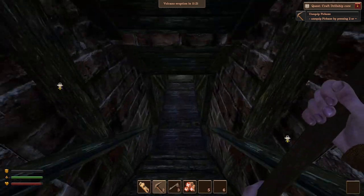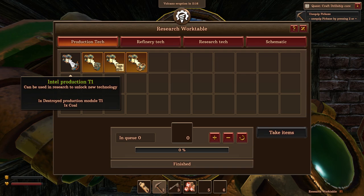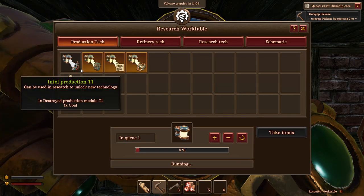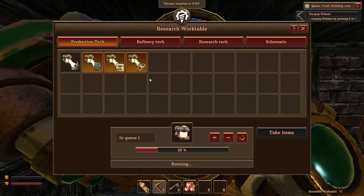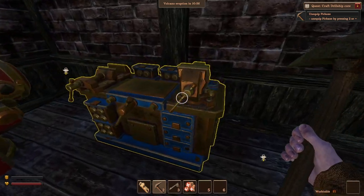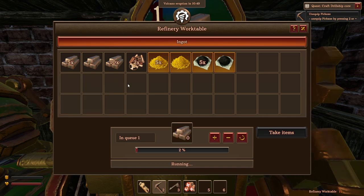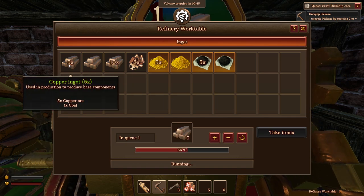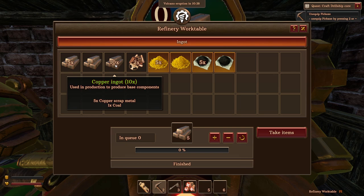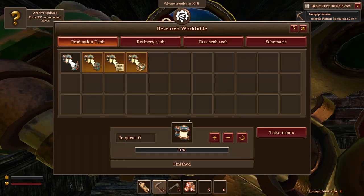This right here is the research station. We go ahead and research the intel production module — the destroyed production module we found — and learn from it. I was advised by someone in the game's Discord not to research the other one yet, so I'll heed their advice. We can also use this station to turn copper ore and coal into copper ingots, and process sulfur into gunpowder.